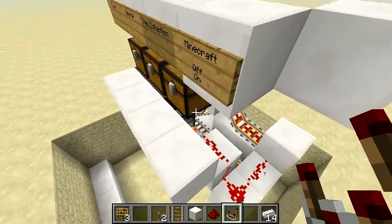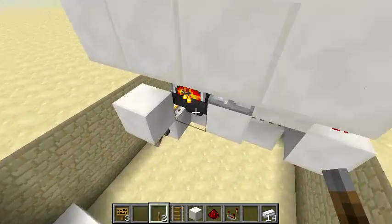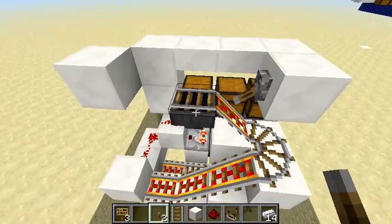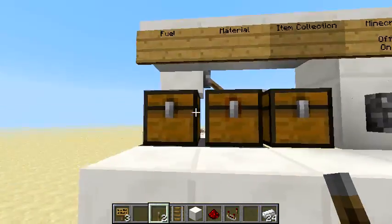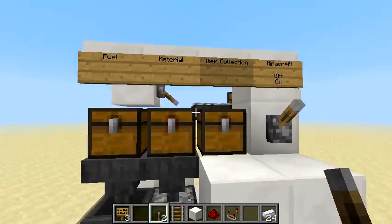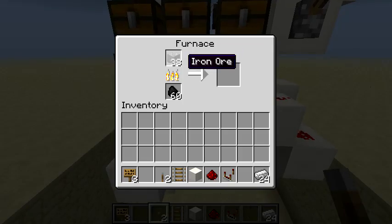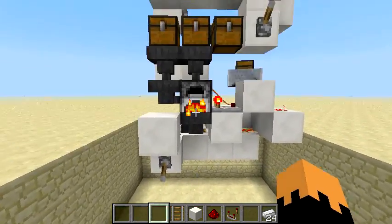Whenever the furnace is on, this minecart will start to run. I do like more control using the lever. What it's doing is letting the minecart go down, pick up items from the hopper, go back up, run over this hopper which feeds into this chest. The fuel is hooked up to the side of the furnace, and the material is hooked straight on top into the furnace slot.